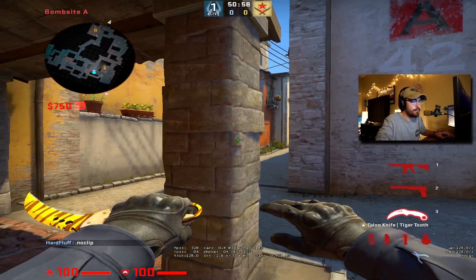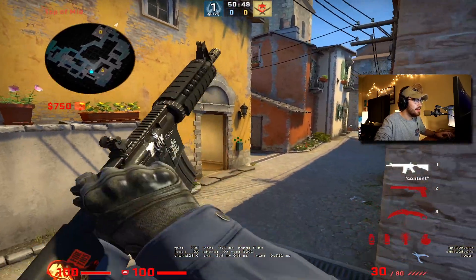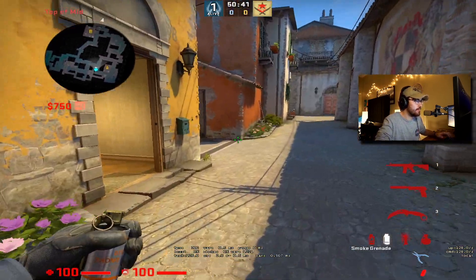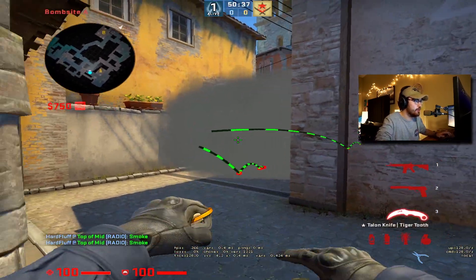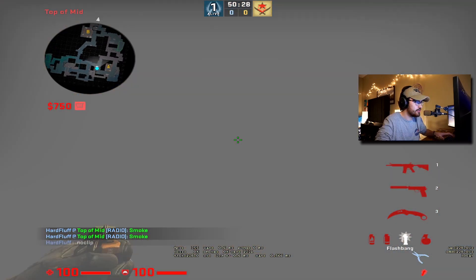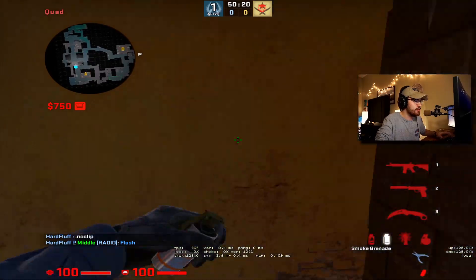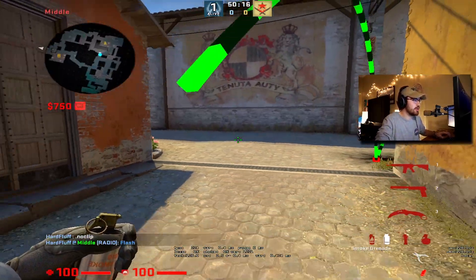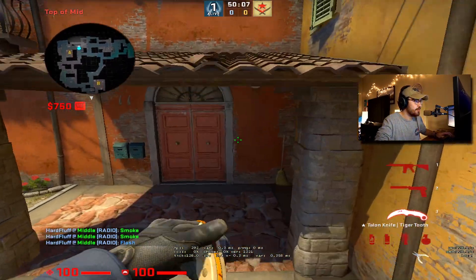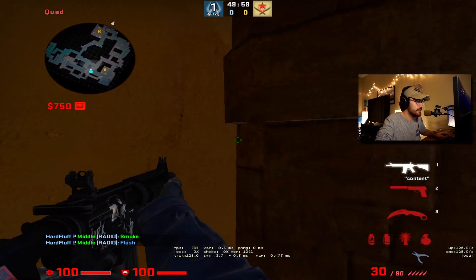Going into an anti-flash setup right off the start of the round probably isn't the best idea. You want to pull this off when you know they're executing the site. If they're doing a default, it's way too risky unless you're doubled up with a teammate. A good time to do it solo would be if they smoke off porch and arch and you know they're in top mid — play right here. Maybe it's a pistol round strat where they smoke porch side, smoke arch side, flash through porch, and everybody bursts through. Playing anti-flash when you know they're coming is not a bad idea.